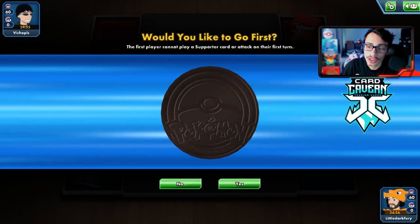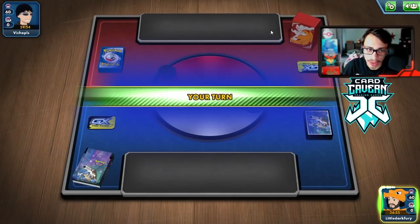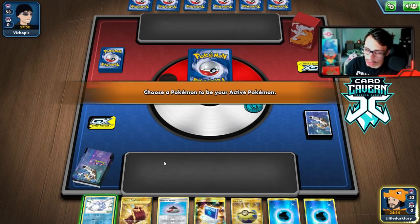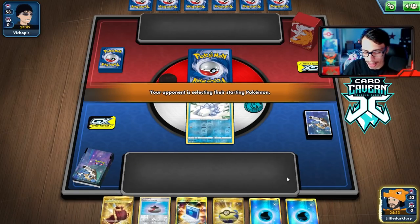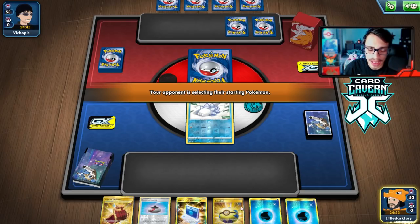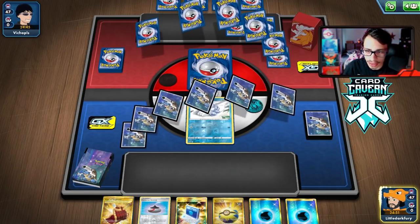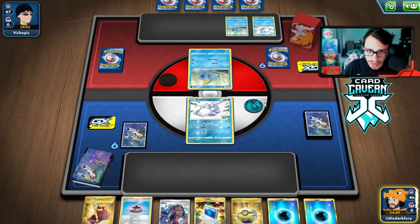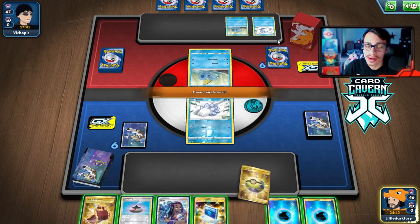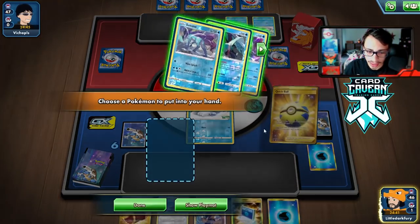Second match — we won the coin flip and will go first. We thought we were against a Welder deck but it turns out to be an Inteleon deck. Our starting hand isn't bad — at least we have a way to get into Crobat.